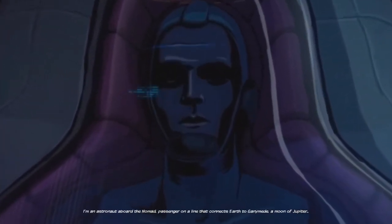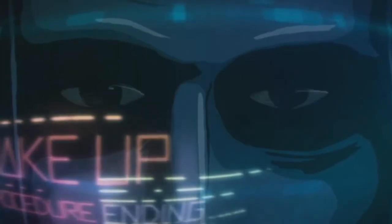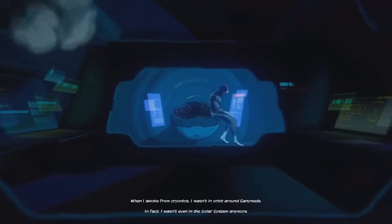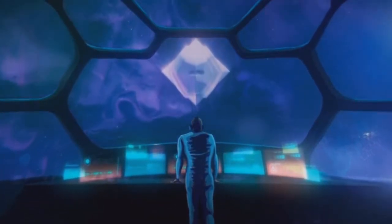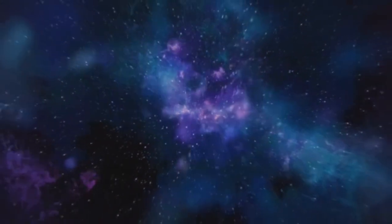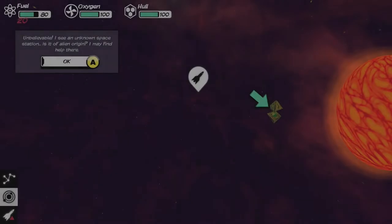So you're a passenger on the line that connects Earth to Ganymede, a moon of Jupiter — yada yada, bad things happen. Basically you get lost. That's the point of Out There. You gotta find your way home. Out There: Omega, The Alliance. I don't know what makes this different yet, but we're gonna go find out.